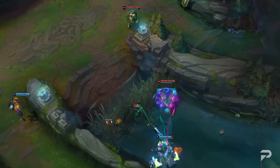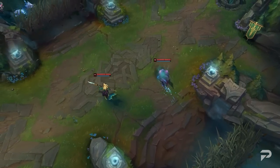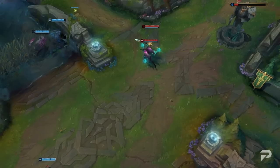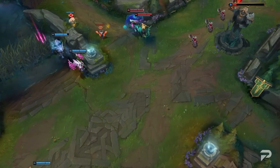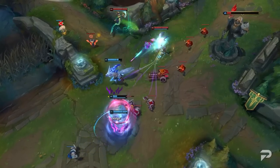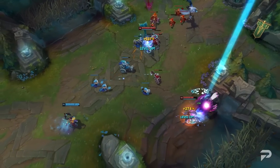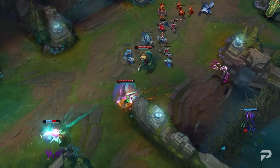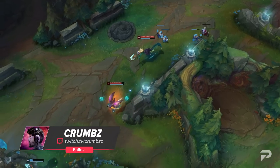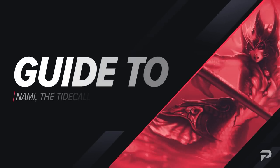She's easily the strongest early game enchanter, with her having both poke and sustain to bully even the toughest of lanes. But unlike most champions with super strong early games, she also scales pretty well. Her healing isn't as great as some of the other enchanters, but she has ridiculous amounts of utility. All of this makes for a champion that every support player should have in their pool. I'm Krams, and today we'll be going over our guide to Nami, the Tidecaller.